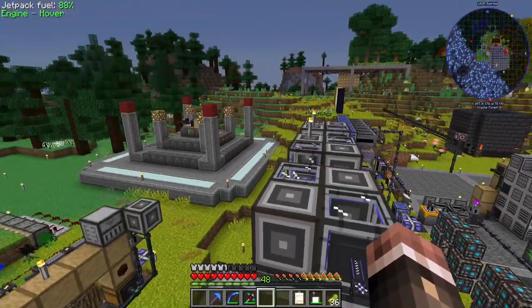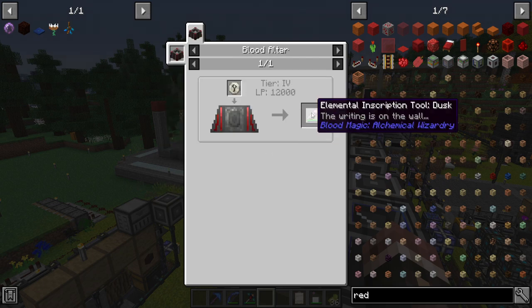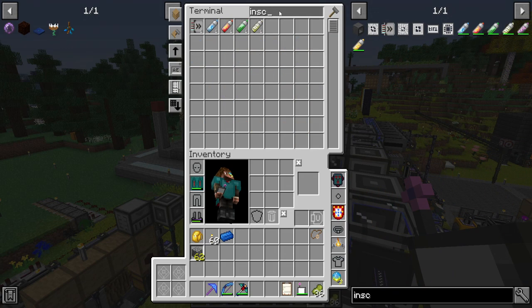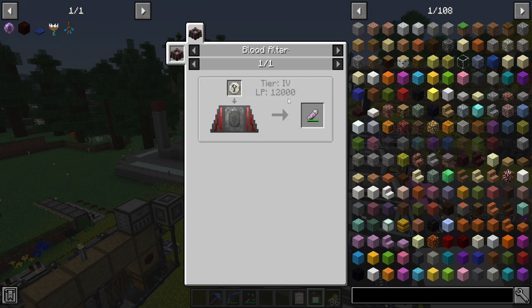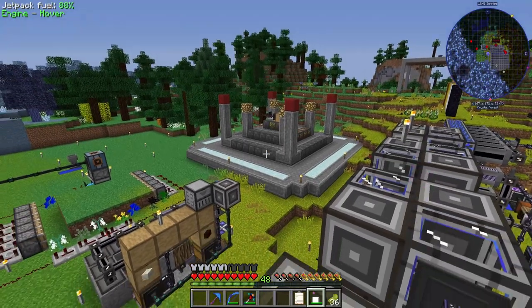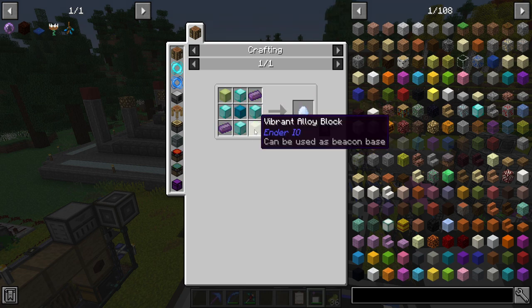First things first, let's go ahead and make the Ritual Diviner Dusk. I think I crafted up everything for this - I have all of these, yeah, so the three inscription tools here are tier four. Do I have tier four? One, two, three - yeah we have tier four. The one thing I don't have is I need to dip those in there.